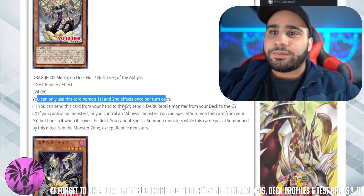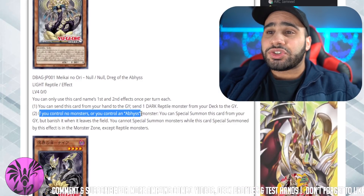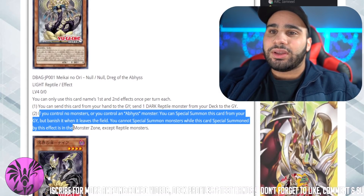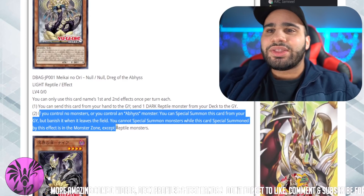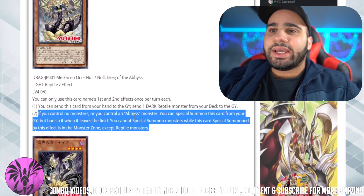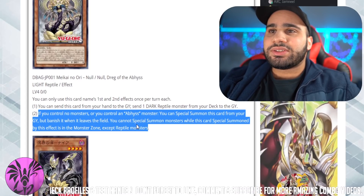You can only use the first and second effect once per turn. You can discard from your hand to the graveyard, send one dark reptile monster from your deck to the grave — it just has another Foolish effect. If you control no monsters or you control an Abyss monster, you can special summon this card from your graveyard but banish it when it leaves the field. You can't special summon monsters while this card is special summoned by its effect except Abyss monsters. Worst case, you can actually still play this in like Monarchs — it's just a free special summon. Not too bad.